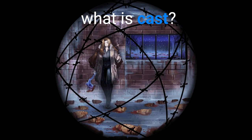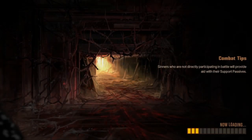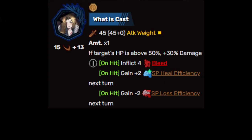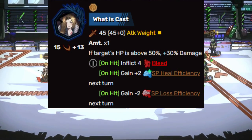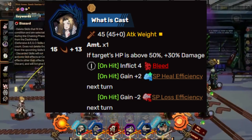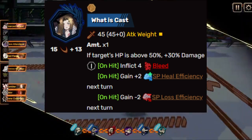Let me start us off with a question: what is Kast? Because I don't. But I do know what is Kast. What is Kast is Rodion's base Ego, which is a Zayn in class as all the base Egos are, but this Ego has a 15 plus 13 roll, which ends up being a 28 at max.